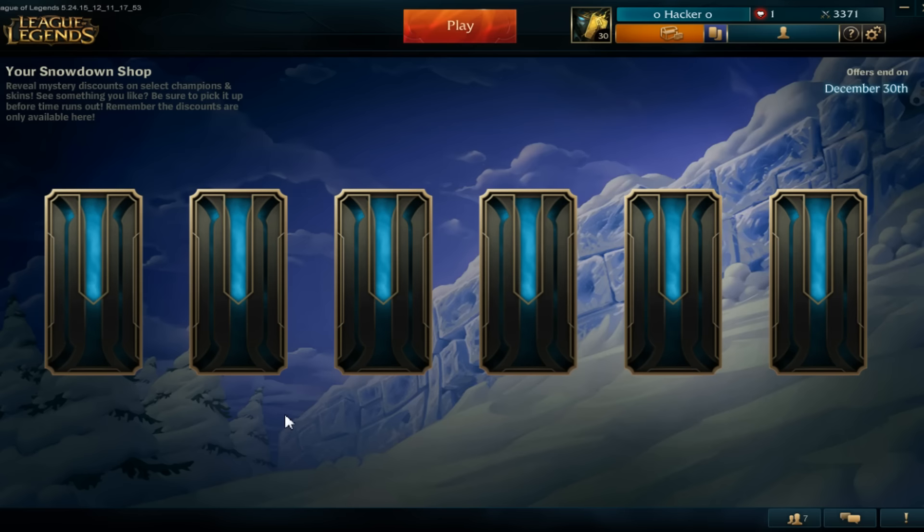With that being said, this is a Snowdown Shop — pretty much every card you flip over is going to have a deal for a skin in the shop, scaling upwards from maybe 30, 40, 50, 60, 70, and then up to 80% off. Any kind of skin can be behind these cards — this could even be a legendary or ultimate skin, and having that at 80% off is pretty much a guarantee that you're going to buy it.